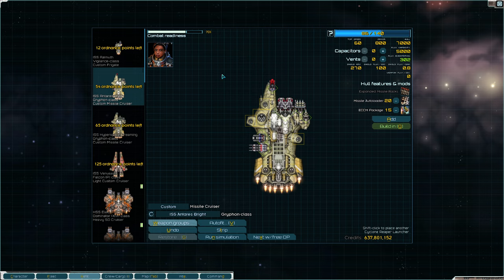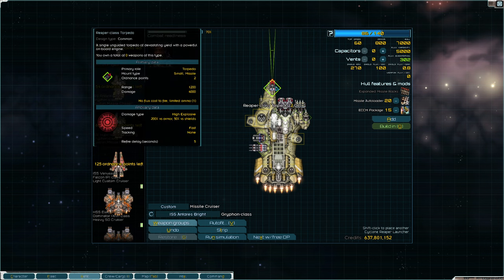Some missiles are guided, some are unguided. The way you can tell if a missile is guided is under ancillary data — you'll see 'tracking.' If you see 'none,' then the missile is unguided, meaning it fires in a straight line up to its maximum range — 1200 in the Reaper's case. It'll hit whatever is in front of it regardless of whether it's friendly or enemy, imparting maximum damage, so be very careful when firing these and make sure the path is clear.